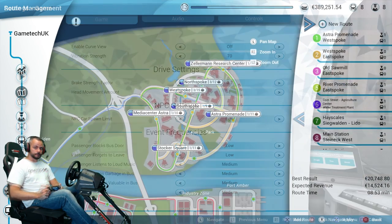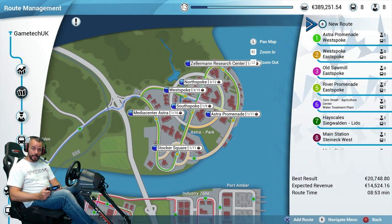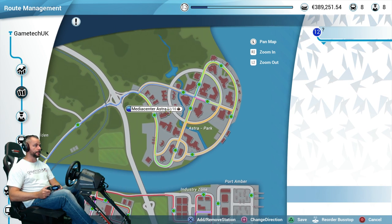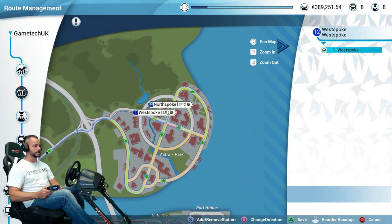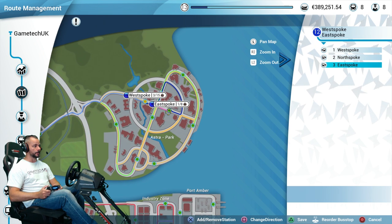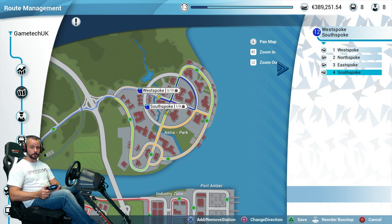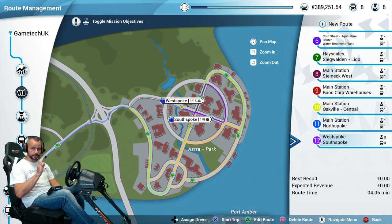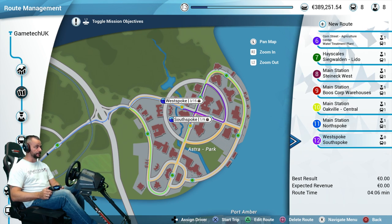Some people have been telling me they're having trouble assigning drivers to a route and the campaign isn't progressing. I'm going to show you very briefly the exact steps you need. I'm going to set up a small route here — just four stops at the business centre — so we'll create a new route, click on that, then press triangle to save. Now we've got the West Spoke, which is just four stops.